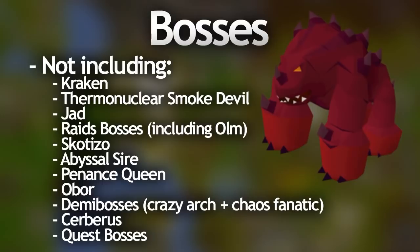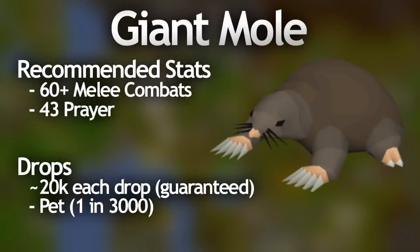Starting off, the easiest boss in Old School RuneScape is probably the Barrows Brothers, but I'm not gonna talk about them because I personally don't really consider them to be a boss. Next in line has to be the Giant Mole, which is underneath Falador Park. With Protect from Melee on you can really easily solo this boss, though he gets tedious without the hard Falador Achievement Diary's Mole Locator. All you need is around base 60 melee stats and level 43 prayer. He drops about 20k per kill and a pet at 1 in 3000.